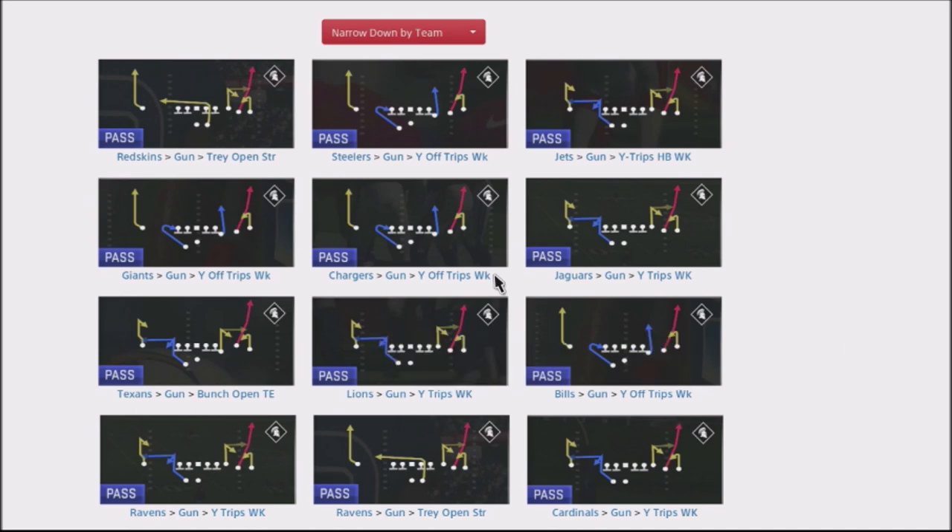I want to talk about a passing concept that is going to allow you to get easy completions down the sidelines against your opponent if they run a lot of cover two coverage. It's not the meta this year right now, but that could potentially change over the rest of the season as EA makes some tweaks with the game, and other defenses can become more popular.